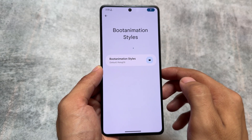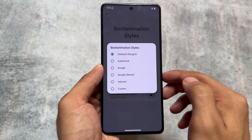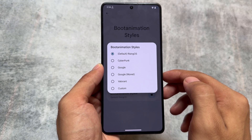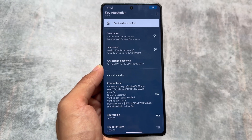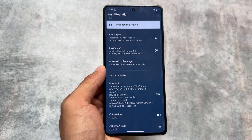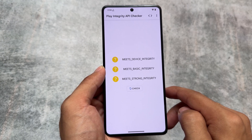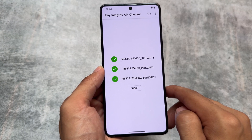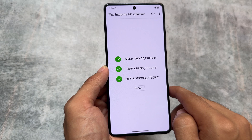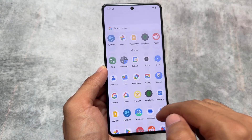Another feature is boot animation styles. With the previous update, some boot animation options are available, and you can switch between custom boot animations. You can also use your own custom boot animation using a bootanimation.zip file — I'll upload a video on that soon. The bootloader is locked, strong integrity is passing by default, and there are no issues using banking apps, which is great. If you root your device, things might be different. That's it for this video — thanks for watching, see you in the next one!